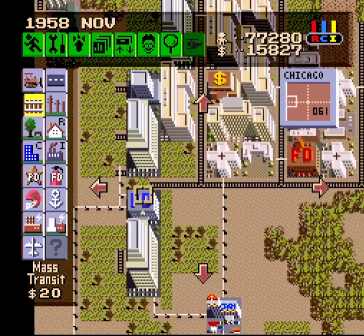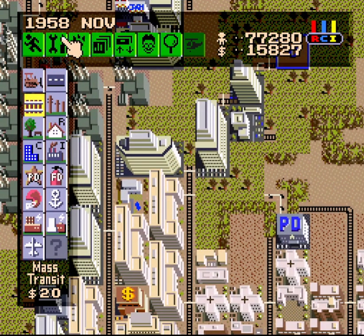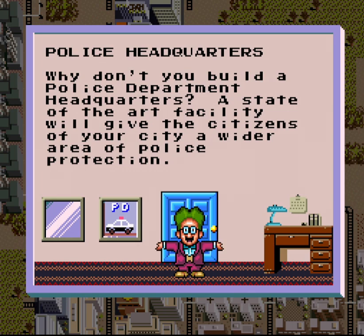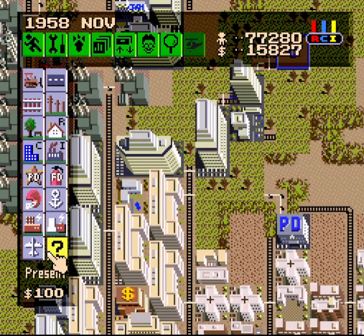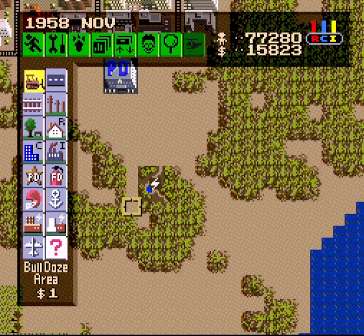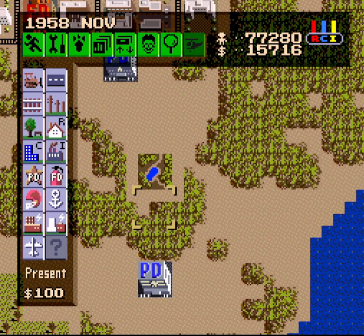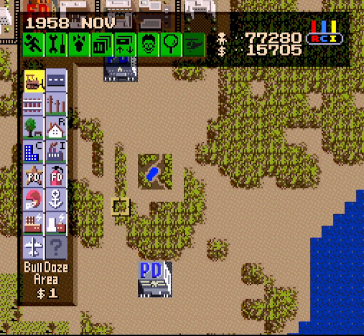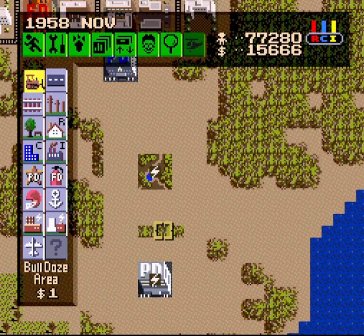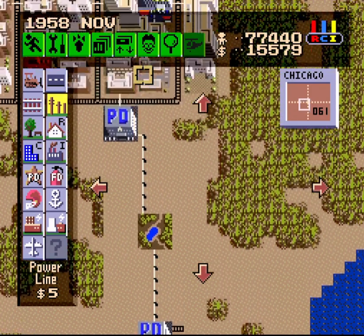We don't need the land value in this area anymore, so now it's a good time to build a police department anyway. Now that we've built six police departments, we get a police department headquarters. I want to put that down here — I'd also like to be able to see where I'm building. Let's get some of the forest out of the way, clear the area, and get some power going over here, since the headquarters actually cares about that, unlike almost every other gift.